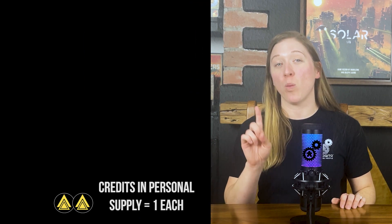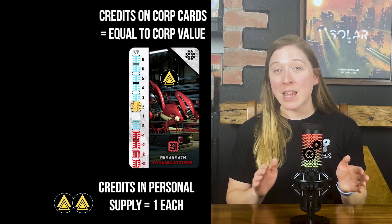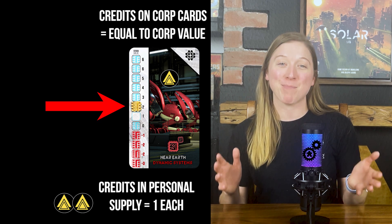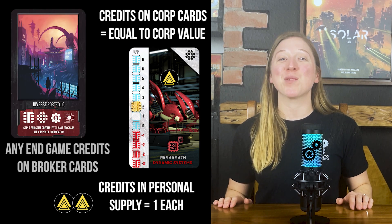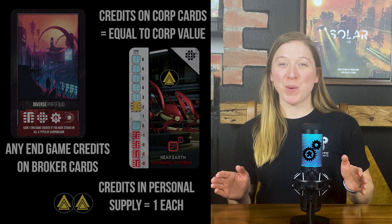Players can gain credits from the following: each credit in your personal supply is worth one credit; each of your credits placed on a corporation is worth credits equal to the current value marker location of the corporation it's on; and any broker cards which give you end-game credits are also counted. Once all of the credits have been counted, the player with the highest amount is declared the winner.